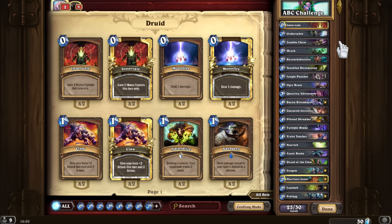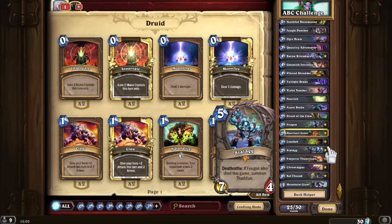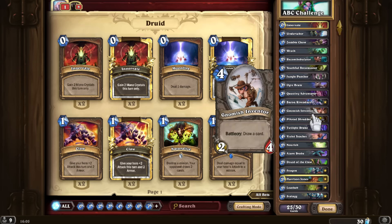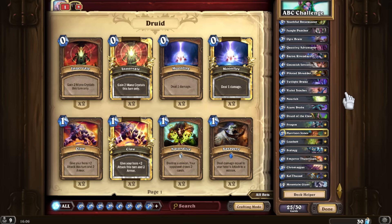For the letter A, I had a pretty tough choice but I decided to stick with Azure Drake because it does allow us to draw — it's a card that Druids run. I didn't want to pick Ancient of Lore or Annoy-o-Bot because those cards are pretty good in Druids, but I wanted to make a fun deck.